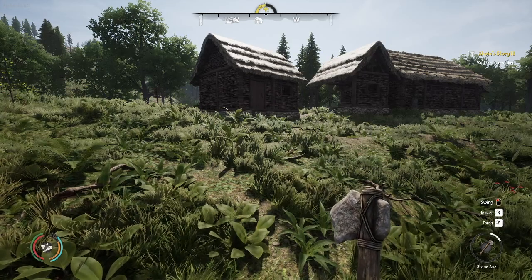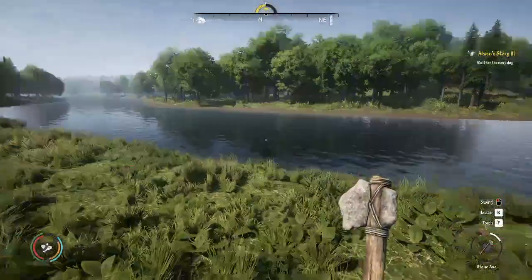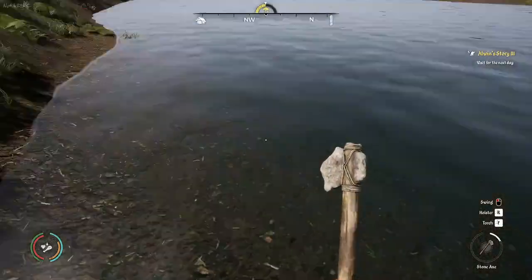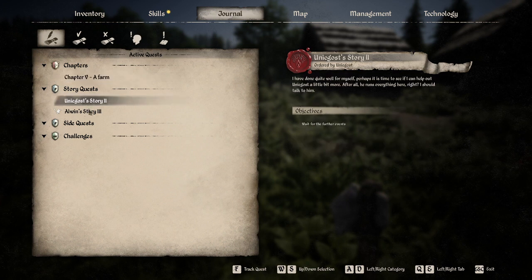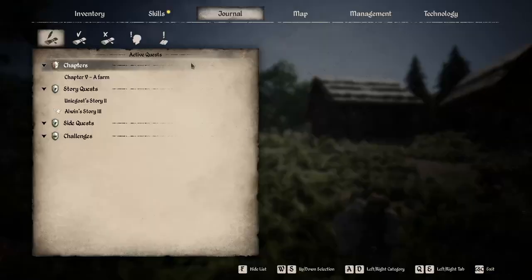Welcome back, this is Charlie One One. We are in the middle of the summer season and doing fairly well — no pressing quests telling me to do something immediately before time runs out. Our current quest is to build and place a field and build a barn, but I don't want to do that yet. I want to have people working in my camp, wait for further events for Unigost, and wait for the next day for Alwyn's story.